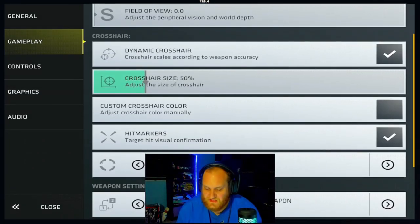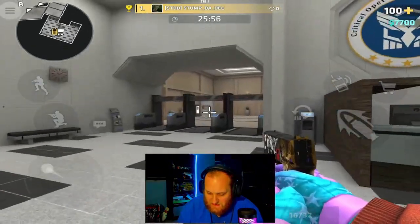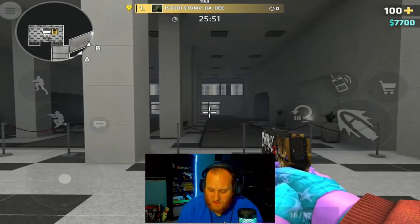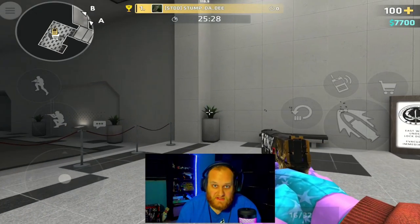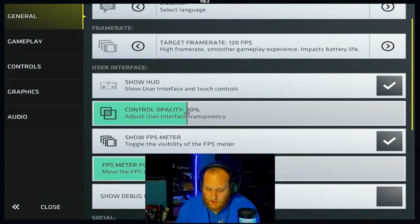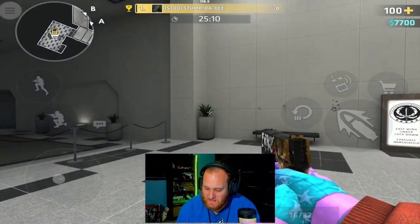Next is crosshair size — just the size of your crosshair. When you first start out in Critical Ops, you start with a 100% crosshair size, which is very large and takes up a lot of space, making it harder to see what you're aiming at downrange. I like to play with 50%, which is big enough to see and small enough to see what you're hitting. However, if you're on a larger device like a tablet, I would not recommend 30% crosshair size.